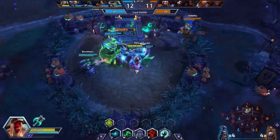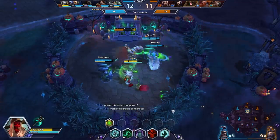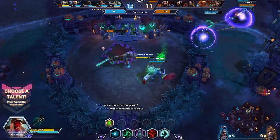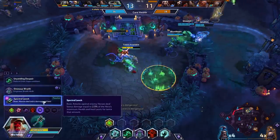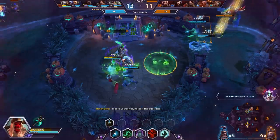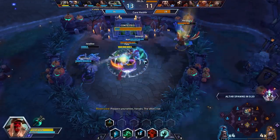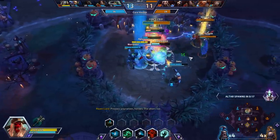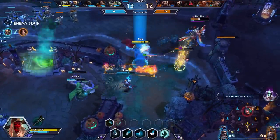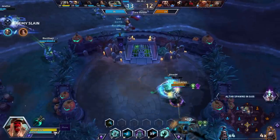We saw Falstad momentarily — he does have Mighty Gust for this exact situation. Our friendly team's doing a great job of keeping him at bay. At level 13, we're picking up Spectral Leech, which is going to allow me to siphon life from our enemies whenever I auto attack them. We're going to use our Wraith Walk right now — that was beautiful — to immune the knockback. Then all we have to do is stay on this objective. We March of the Black King directly into Falstad, hit him with the creepy hand, and hit him with the Skeletal Swing to force those guys out, securing the objective for the friendly team.